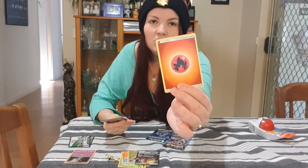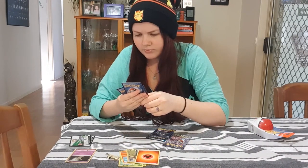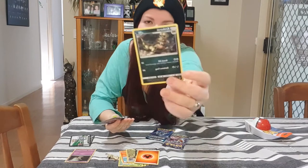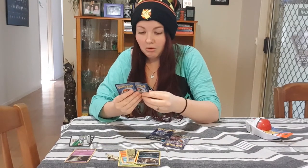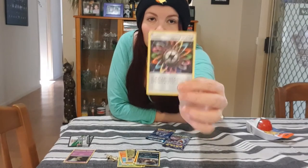We've got just a basic energy card. Then one I don't even want to know how to pronounce — Croconaw, I think — that sounds right, I don't know, it's crocodile-like anyway. Rainbow Energy — never even heard of that, but it's all rainbow and pretty looking.